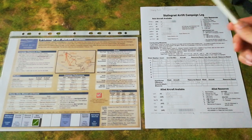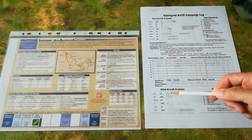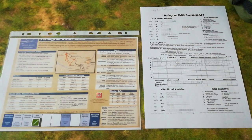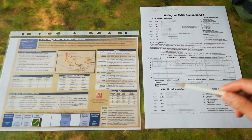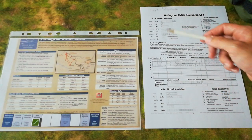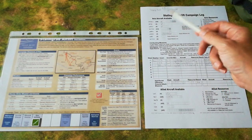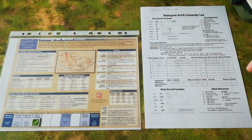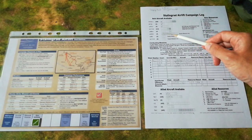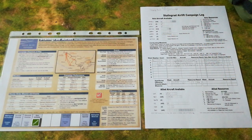I'd like to draw your attention particularly to the aircraft available parts of the sheet — you can see a number of aircraft have already been crossed off. Broadly speaking, as they did historically, the Germans have been getting the better of the air-to-air combat. They've suffered slightly fewer losses than the Soviets in the fighter-to-fighter actions. But very critically, they have been losing a lot of their precious Junkers 52 transport aircraft trying to get supplies through to the 6th Army.